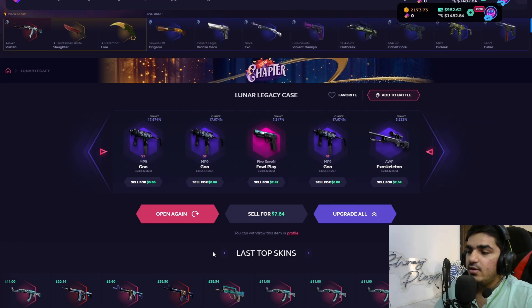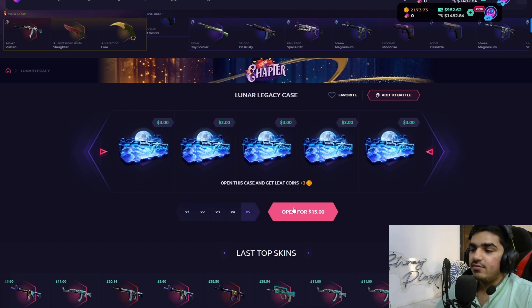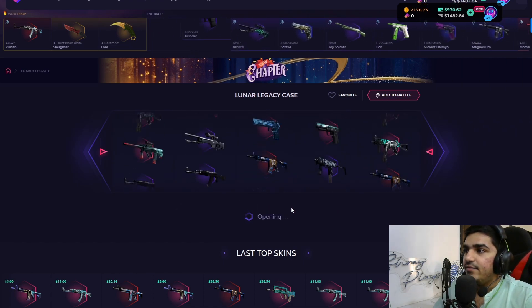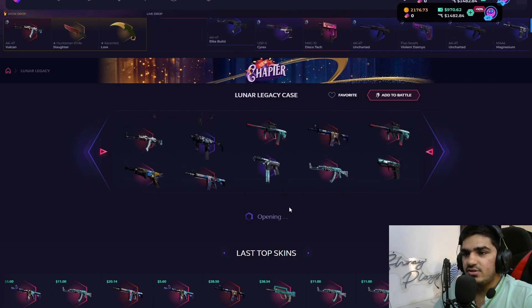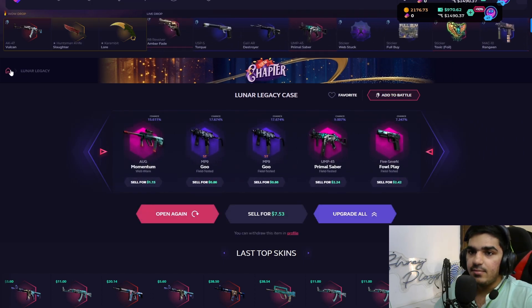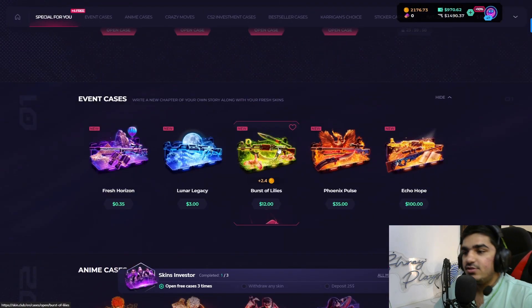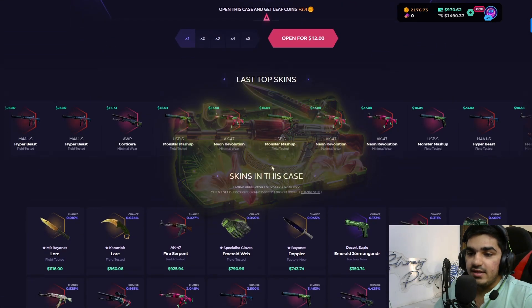We barely got anything — it's not looking profitable. We open again to see if luck is on our side. We have quite a bit of balance today so we can open quite a few of these cheap cases. Same result again, so we're moving on to the third case.